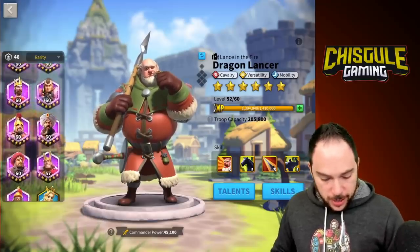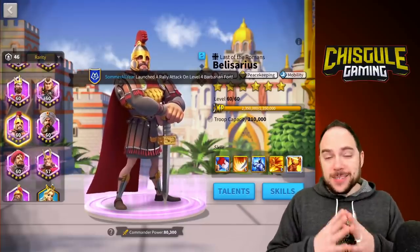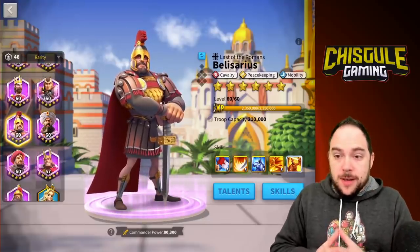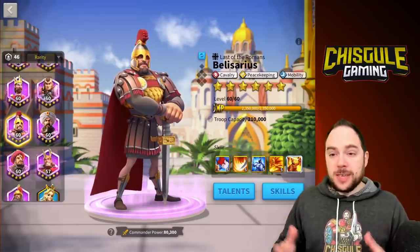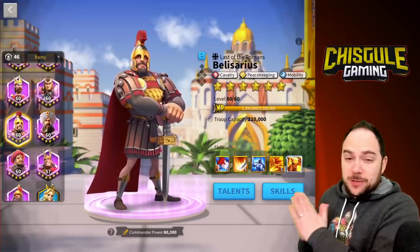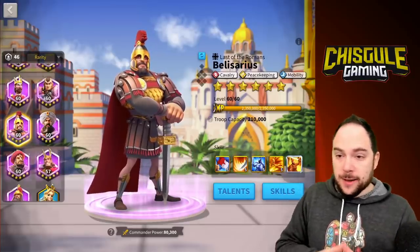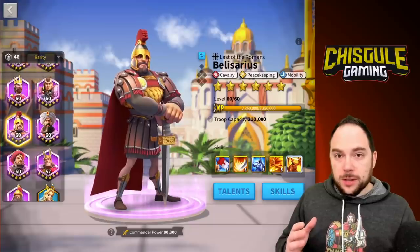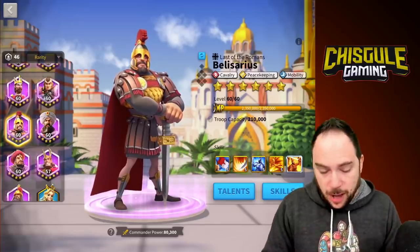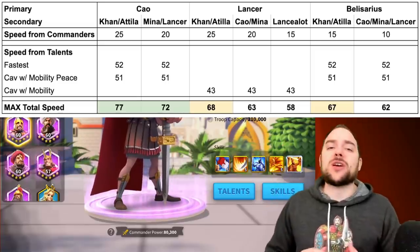There is one other pairing that's actually kind of better than the Dragon Lancer and Lancelot route. If you use Belisarius as primary, you can have all the same talent trees that you had as a Tau Tau primary. If you're using Belisarius and Khan or Attila, that's 15% march speed from skills and 52% or 51% march speed from talents, giving you a total of 67% march speed. And if you're using Belisarius with Tau Tau, Minamoto, Dragon Lancer, or Lancelot as the secondary, you can get 62% march speed, which is still really solid. We'll throw all those into a table and put that on the screen so you can compare.